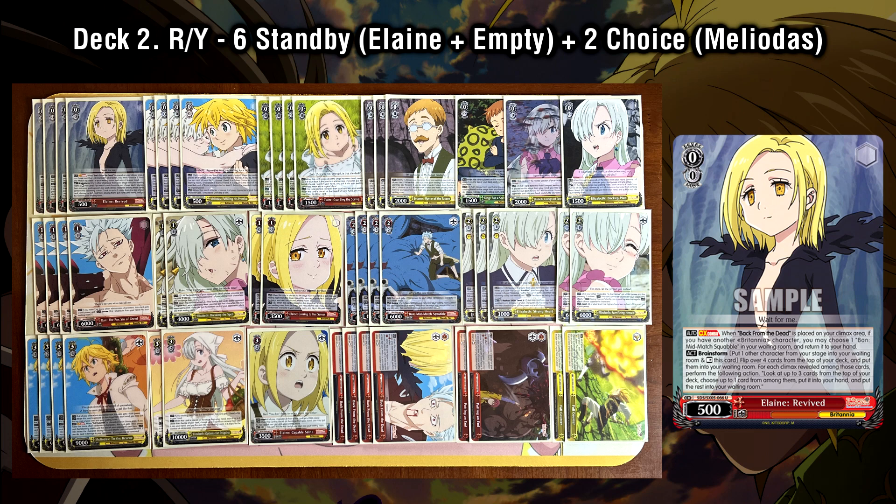Essentially, you want to standby out a lot of the level 3 Meliodas at level 2. Starting at level 0, we have the new brainstorm Elaine Revived. She has a very unique brainstorm effect — normally brainstorms are pay 1 and rest self to mill and do whatever effect. However, this Elaine sacrifices one of your other characters, sends them from stage to waiting room on top of tapping herself, to activate her brainstorm where you top check up to 3 and add any card per climax hit. To synergize with this, we're running powerful cards with on-play abilities that either increase your chances of hitting brainstorm or allow you to recycle the brainstormer.